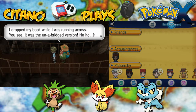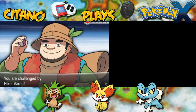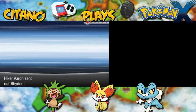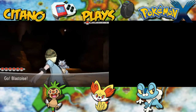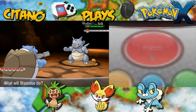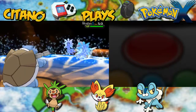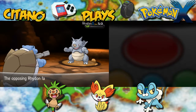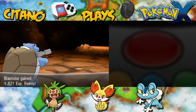I dropped my book while I was running across. It was the Unabridged version! Hiker Aaron with one Pokemon — it will be Rhydon. Rhydon, Ground Rock dual-type from Generation 1. It does have an evolution now in Generation 4, becoming Rhyperior, making it actually a very durable tank. But it still has a big weakness to water, meaning it has a 4x type weakness. Like the Graveler-Golem family clan, it doesn't have Sturdy, so it'll go down in a single hit from Surf. And that hiker goes down very quickly.